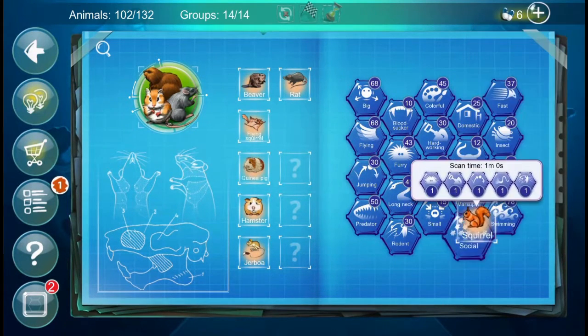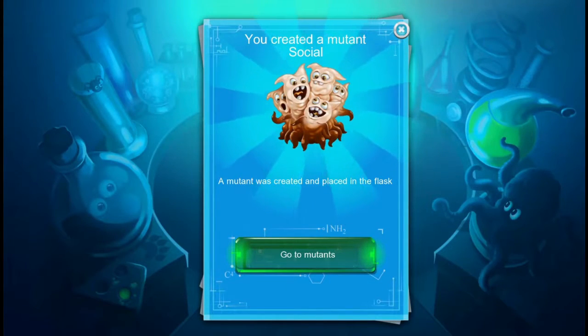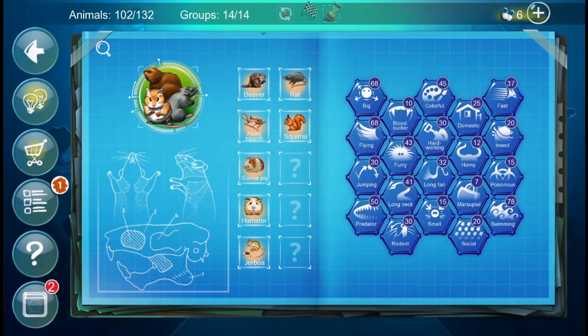Where is Social? Oh, it's down the bottom here. No, that hasn't given us anything — that's just given us another mutant. And the next suggestion is Beaver and Predator, so we'll give that one a go.